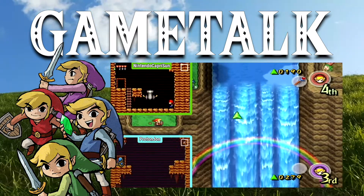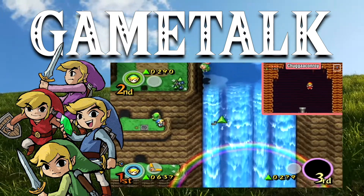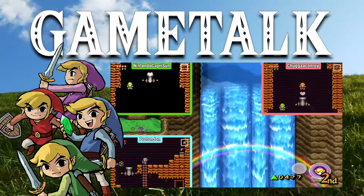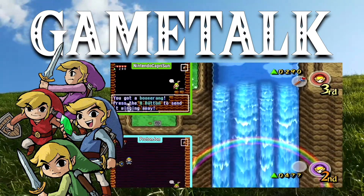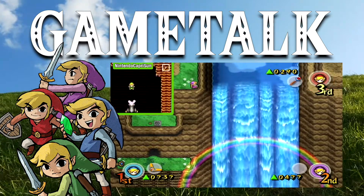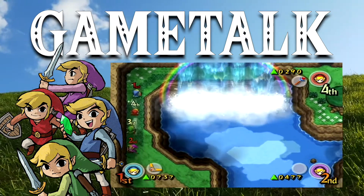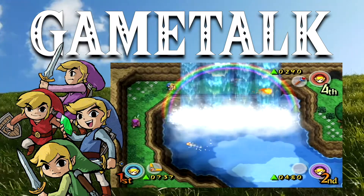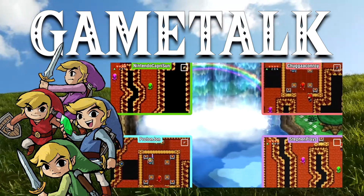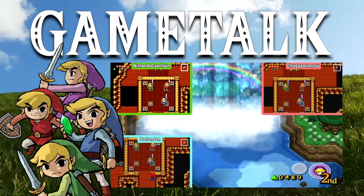The thing that put me off Four Swords was feeling like playing it solo defeats the whole purpose. But you can play single player - you control all four Links and they move as a unit. You can switch between different stances and patterns to accomplish different things. If you need four Links to push a big boulder, you put them in a straight line and they all push together. If you need to hit four switches arranged in a circle, you make them stand in a diamond pattern and all swing their swords outward at the same time.